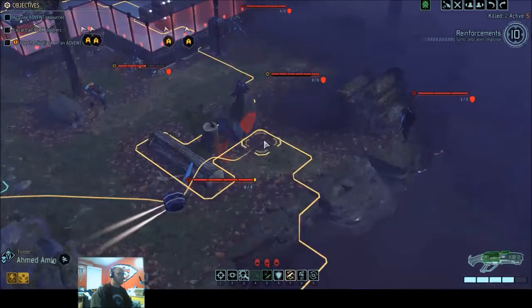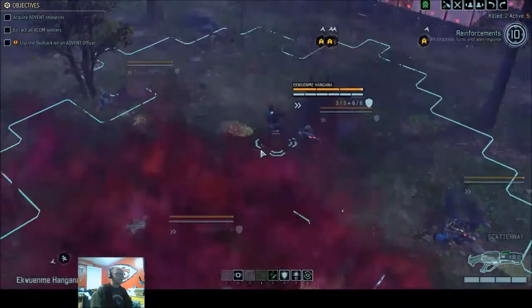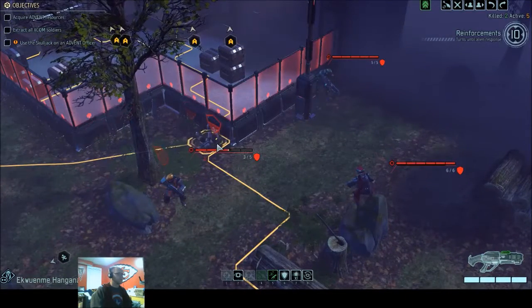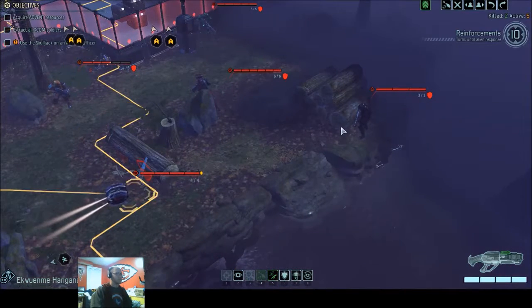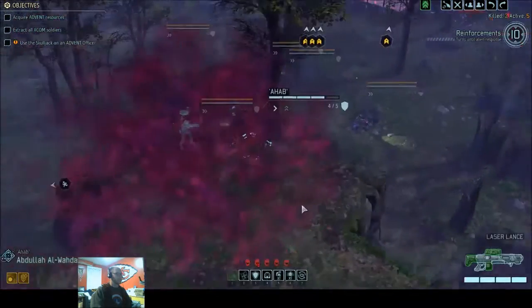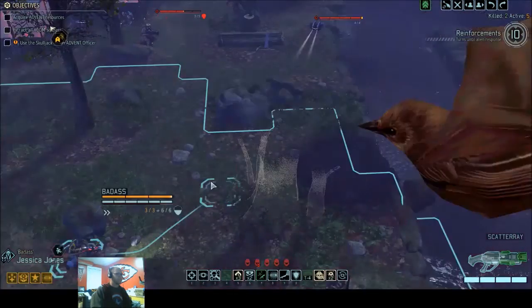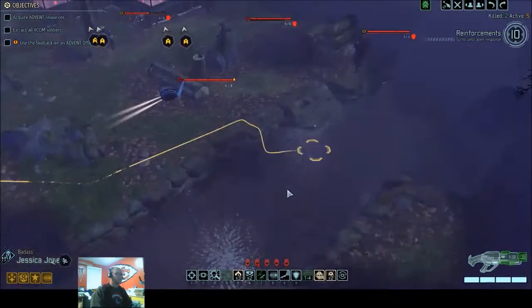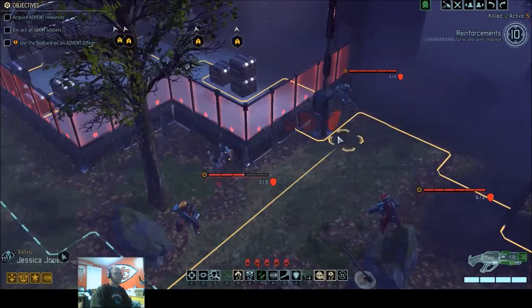We've got 3 assaults on this thing, so we could run and gun like crazy. We could run and gun here and take out one, run and gun and take out this one. We need to be able to take out these two. We could actually run and gun here and take out this guy so we could get rid of those three. I can't get to that gunner. Stretcher, you could actually come right up here and go overwatch.